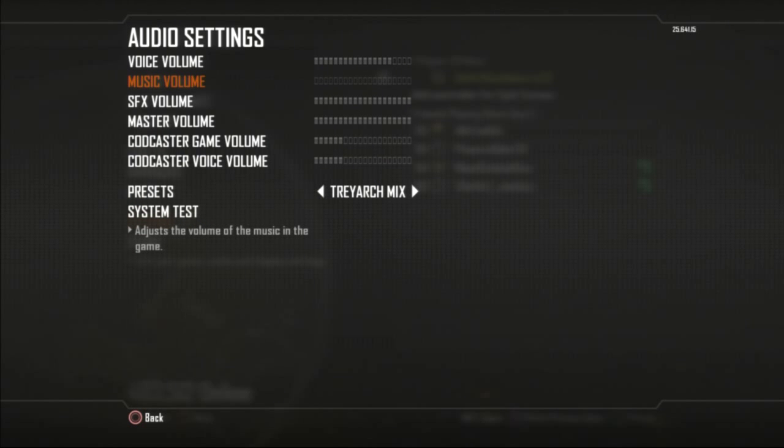Audio settings are really important to me. I turn the music volume all the way down — I don't want to hear any music. The COD casters can be kind of loud, and I found that if you lower that to about a third of the total value, you'll still hear things like 'enemy UAV,' it's just going to be quieter and won't bother you as much. What ends up happening is you hear other things in the game much more clearly, like when Bettys are triggered and when people yell stuff.